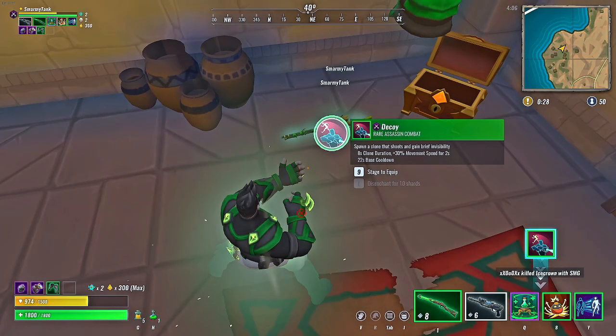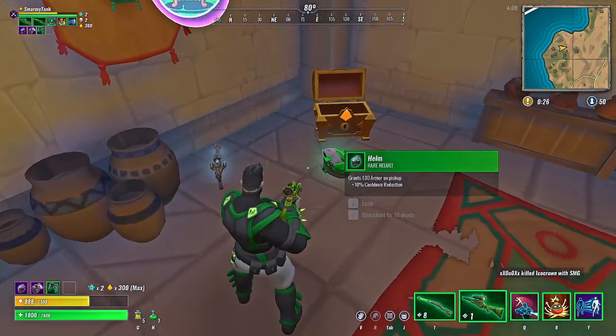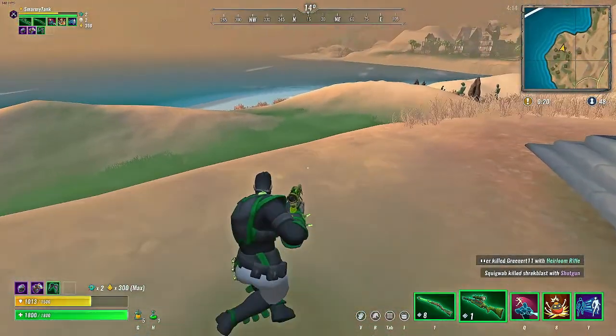Once you've landed, you'll undoubtedly find whatever you can to survive. You can see here that I basically have a helix station, a conch, my movement ability, a slug, and a heirloom. I found a class chest and got myself a sniper — now I'm ready to show you guys some of the movement ability of the assassin, starting with the concussion grenade.